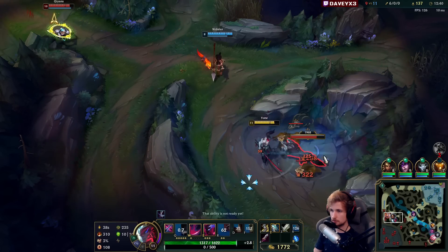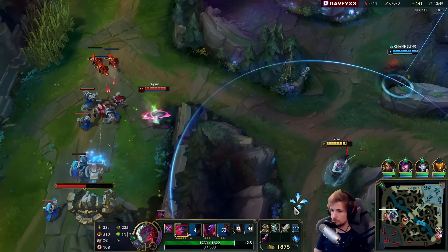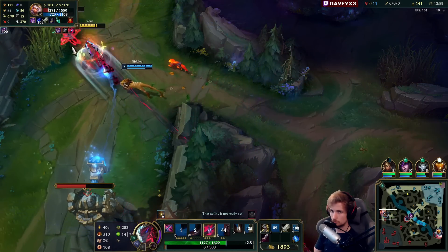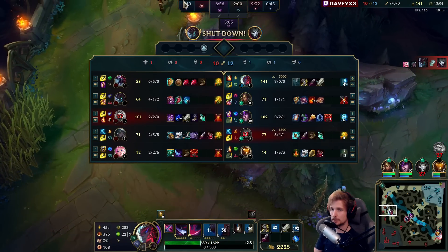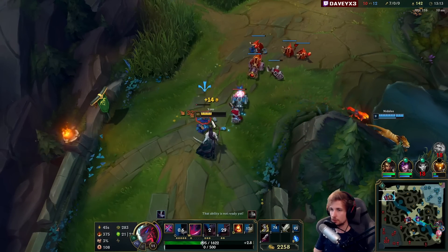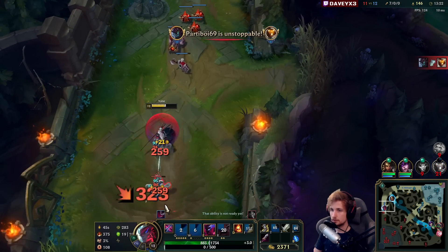Let's pick up this camp again — getting more jungle camps. Cho'Gath is now back in mid lane; apparently they are lane swapping, which is perfectly okay with me. The Cho'Gath isn't worth that much gold anymore, so if Qiyana is going to replace Cho and we can kill Qiyana a couple times, I certainly don't mind it.